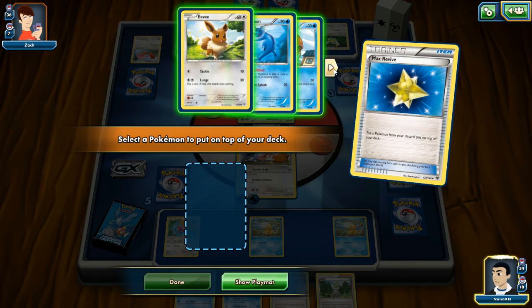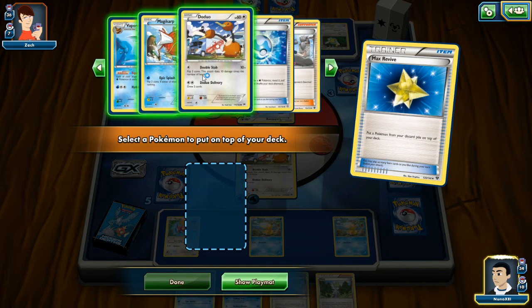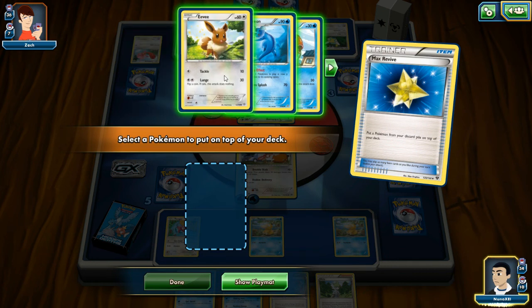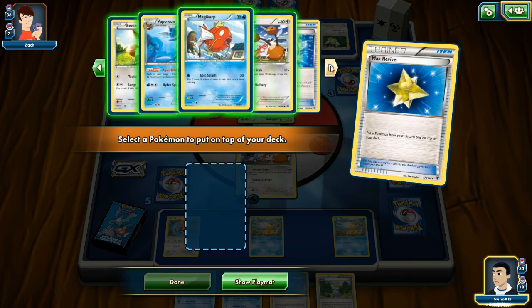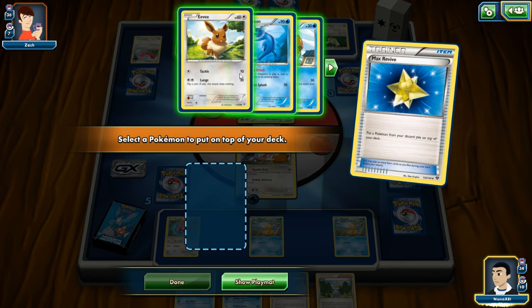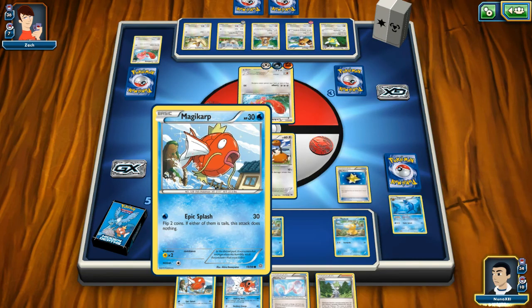Oh sorry, I thought it was top of graveyard — no, it's anything in graveyard. I'm gonna assume that also means an evolution. Hmm. I think Eevee is my best combatant because I can at least do 10 points with one energy. Let's put Eevee back into the hand.